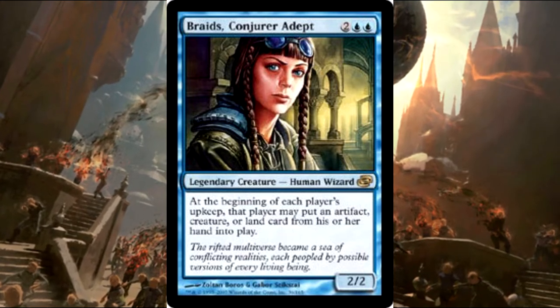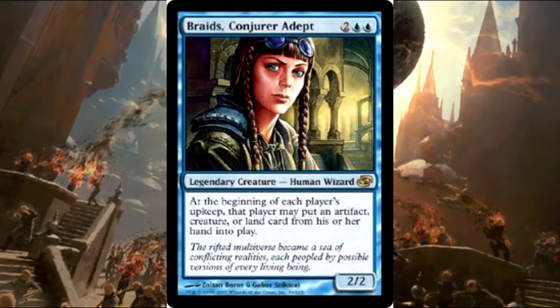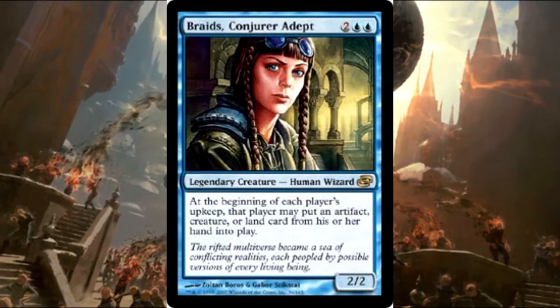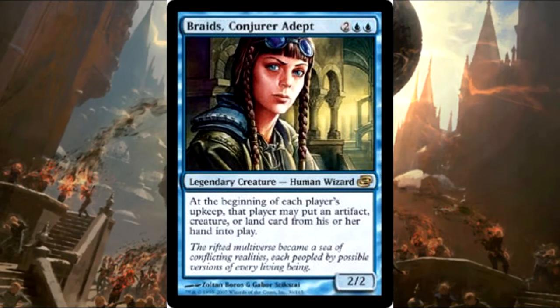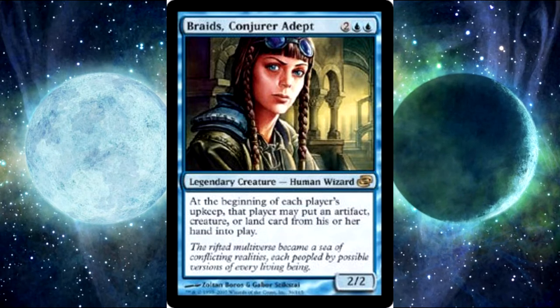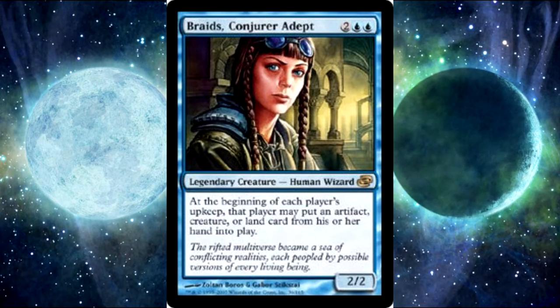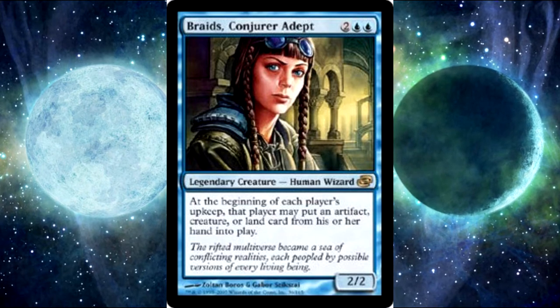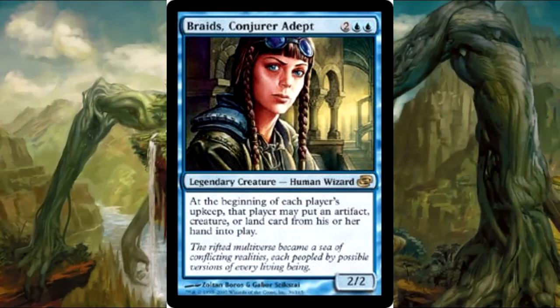We're going to be talking about Braids, Conjurer Adept, because Braids is bae — I mean look at those big old eyes, she is gorgeous. She is a ton of fun and lets everyone really get going and have a good time, but you secretly get to take advantage of this stuff later in the game. One of my favorite things about this deck is that she changes the rules of the game and you get to build your deck around those new rules.